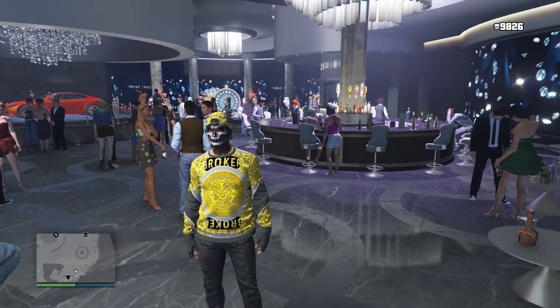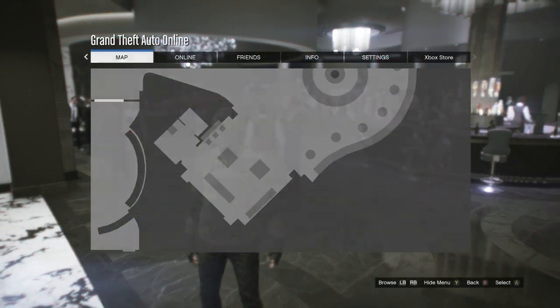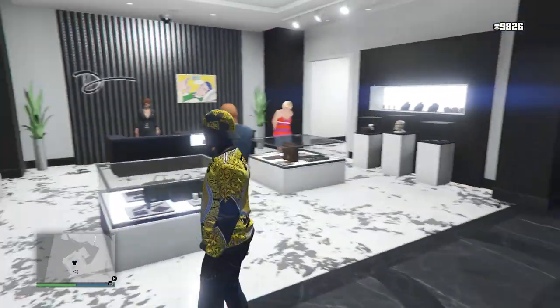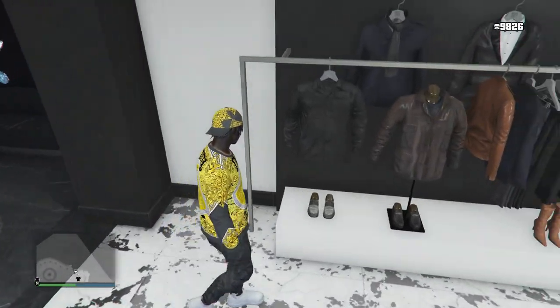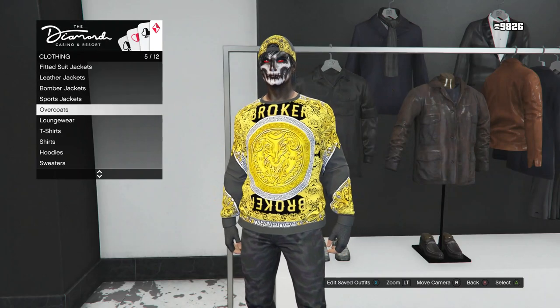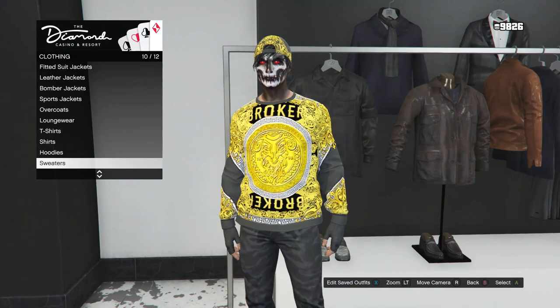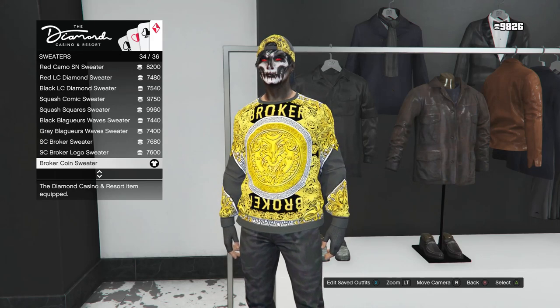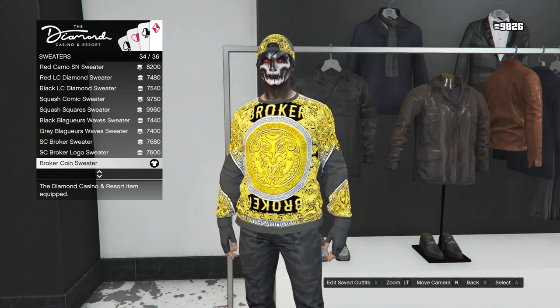Okay guys, for the third RNG outfit I'm going to show you how to make, you guys will want to go ahead and head to the diamond casino. Once you are at the diamond casino, go ahead and walk over here to the clothing section and walk over here to the tops. Once you get to the tops, scroll down until you find sweaters, which will be right here on slot 10. Click on sweaters and you're going to be buying the broker coin sweater, which is on slot 34.